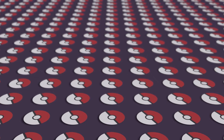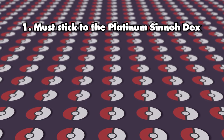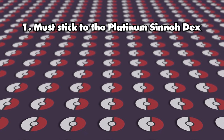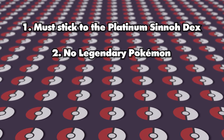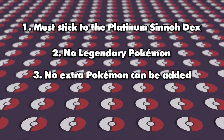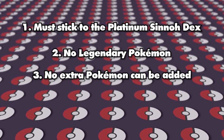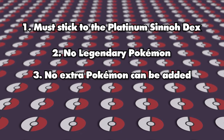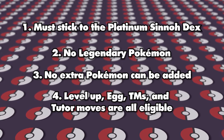Before we go over and change all the teams, I want to lay the groundwork for what the rules are and what we're changing for the teams or movesets. Firstly, we must stick to the Sinnoh Dex for Platinum. We are not allowed to add any Pokemon that's not usually in the normal games, as they want to be as authentic to the normal games as possible. Secondly, we won't be adding any legendary Pokemon to any of the teams. Thirdly, I am not going to add any extra Pokemon to a team — if a gym leader had three Pokemon, they're only going to keep three Pokemon, but we can change the Pokemon they do have. Next up and lastly, we can add any move to any Pokemon as long as they're able to learn it via TM, Move Tutor, or Egg Move.